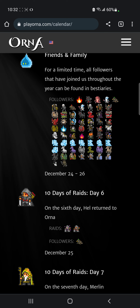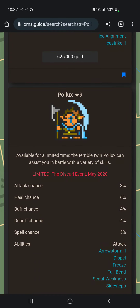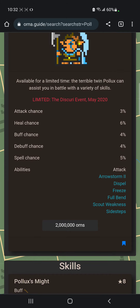We have the twins — Polux and Castor. Polux is an interesting one: it has Arrow Storm, Dispel, Freeze, Scout Weakness, and a few other things. It has an AOE too, like the Fey Dragon does.